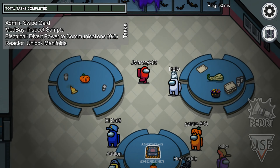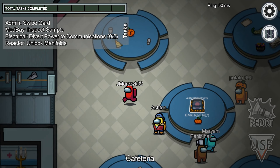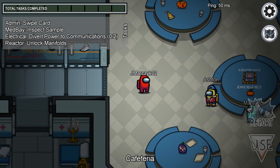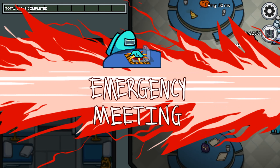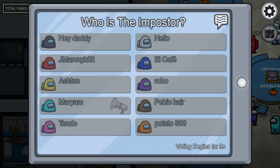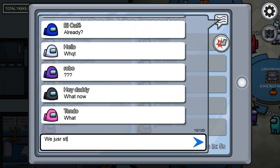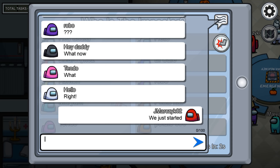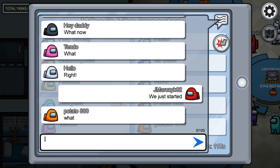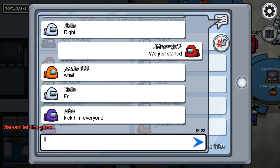I can see the tasks now: admin, medbay, electrical, and reactor. And there's already something happening — we just started! We just started and there's already something going on!